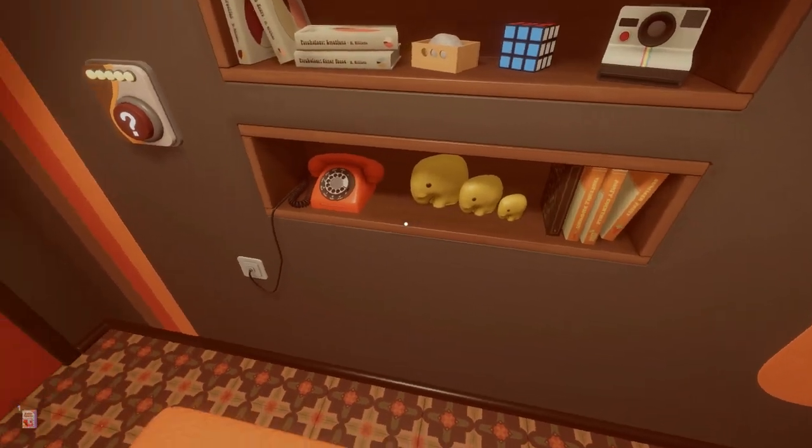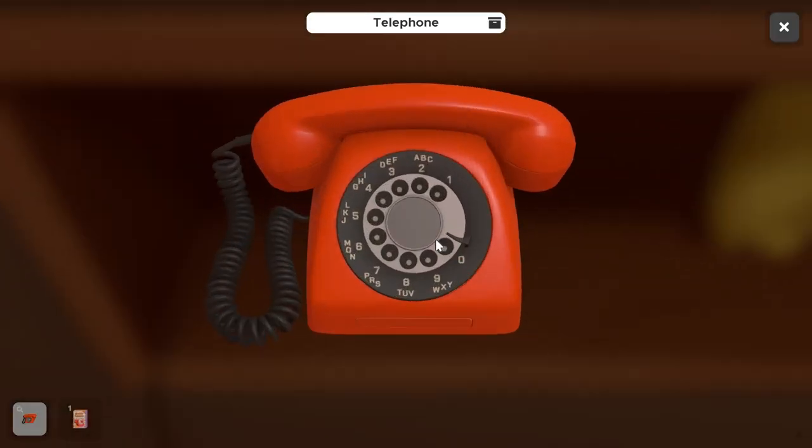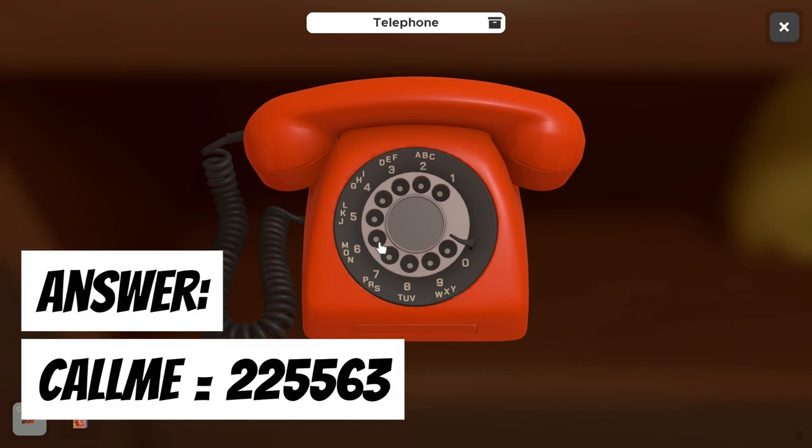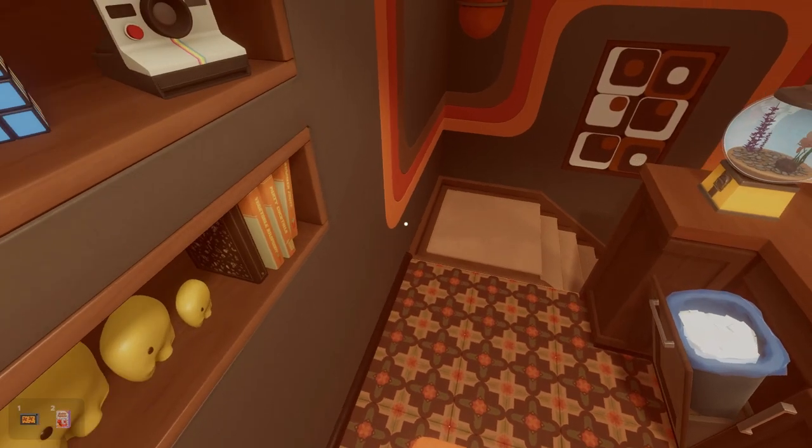To dial on the rotary phone, click, hold, and drag the number down to the pin. So 2 and 2 for C and A. Then for the two L's, hit 5 and 5. Then for M, hit 6. And for E, hit 3 and drag it to the pin. That will unlock our phone cassette in the corner. We'll go ahead and plug this into the tape deck.